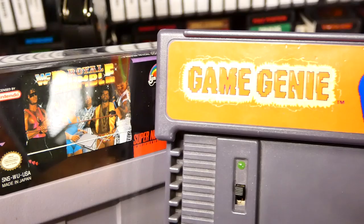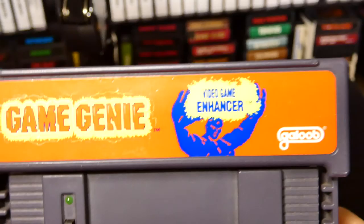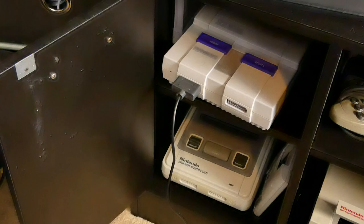But what exactly does it do? Does it make your game harder? Does it make it easier to play? Does it give you better visibility? Let's go over to the Super Nintendo and find out. Let's play some Royal Rumble — let's hack the game.